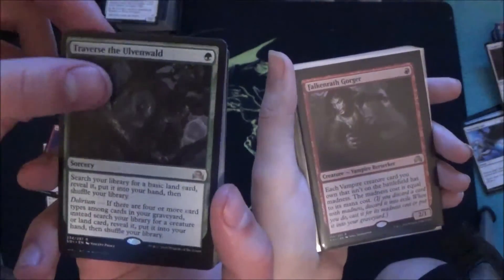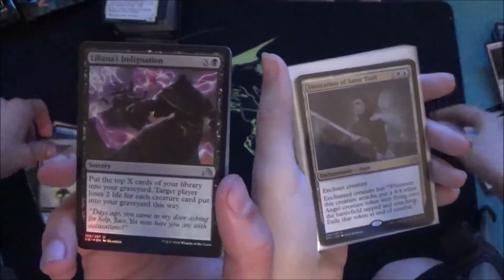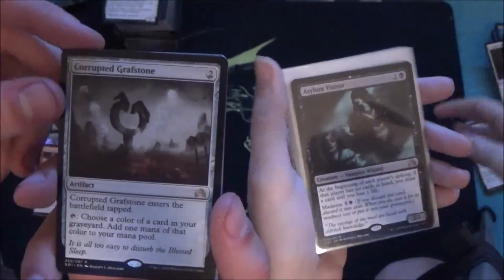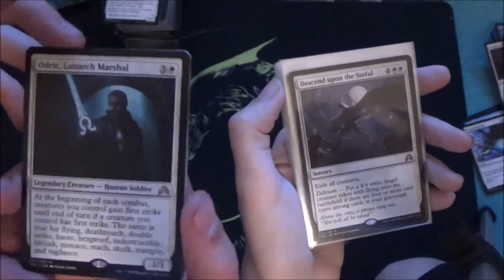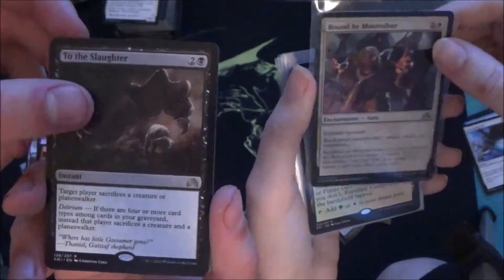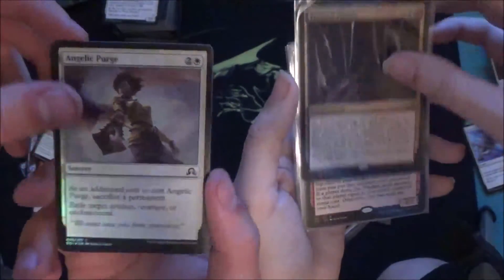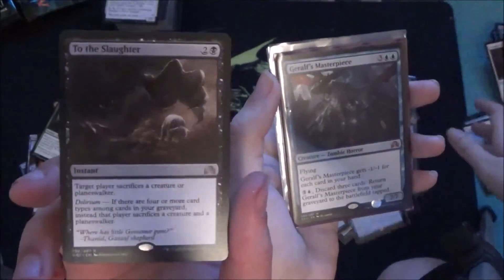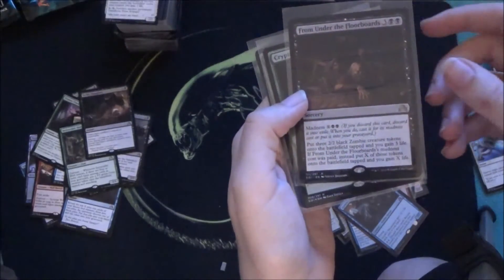Traverse the Ulvenwald, Deathcap Cultivator, Port Town, Gatstaf Arsonists flip card, Burn from Within, Mark of Dreadknight, Falkenrath Gorger, Slayer's Plate, Harness the Storm, Engulf the Shore, Asylum Visitor, foil land. Invocation of Saint Traft — foil! And Startled Awake, Scourge Wolf, Corrupted Grafstone, Epiphany at the Drownyard, Sage of Ancient Lore, Odric Lunarch Marshal. You have a lot of mythics.